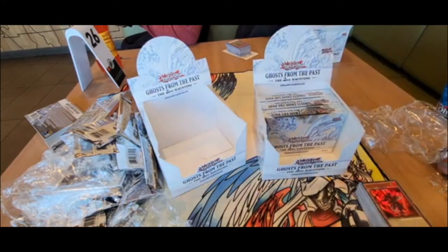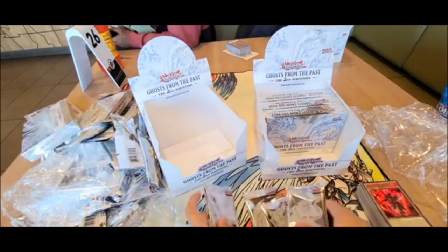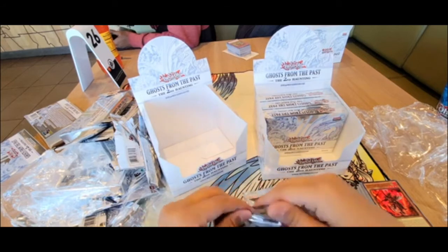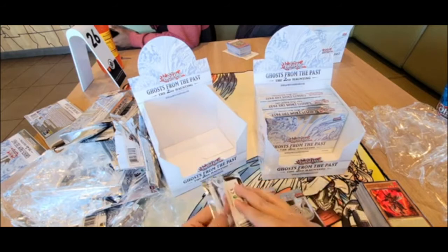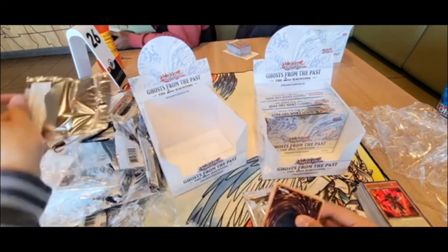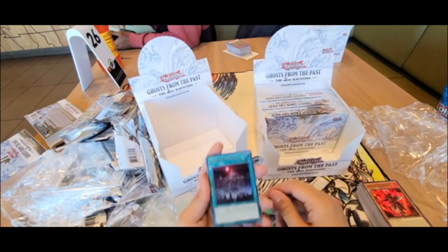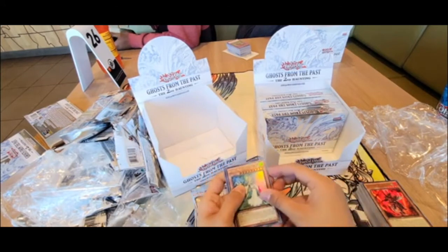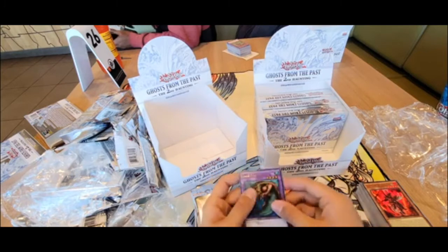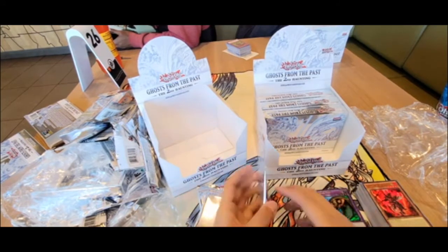Three more boxes — oh wait, four more boxes. I love pack openings — let me know in the comments what card you pull, any Ghost Rares? I really want to pull a Ghost Blue-Eyes White Dragon. Tiny Spirit, Shahana, Vampire Kingdom, Healer Garender, Boss of Doom, and Rare Fish — let's go! Finally got reprinted, that's an old school card.